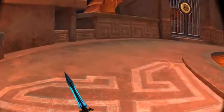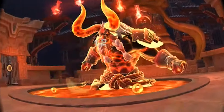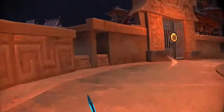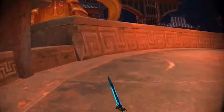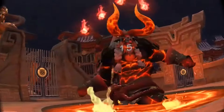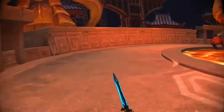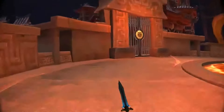My strategy for defeating this boss is running around him and having my weapons load up during the run, then unleashing all the energy onto him, then running around again — so I'm getting a good workout here running in circles around this boss. For unleashing the sword you have to shake your controller and those swords will materialize in front of you. You touch them with your controller and the ones you touch will fly towards the enemy. I think this is the winning strategy.